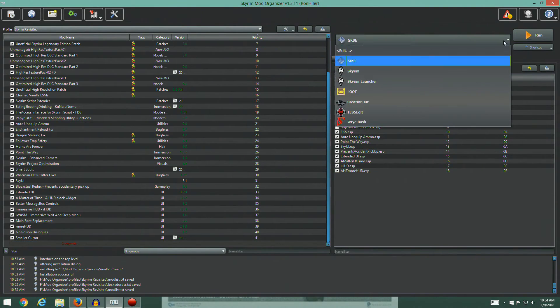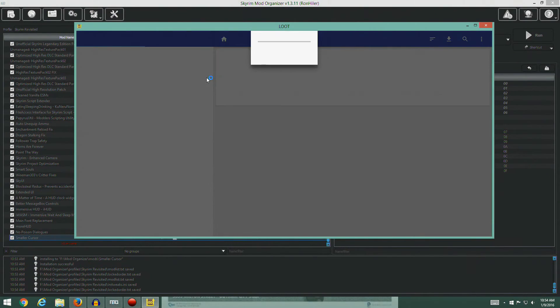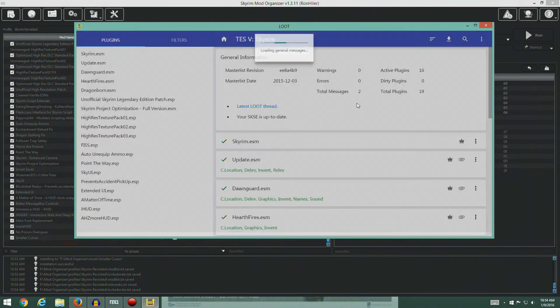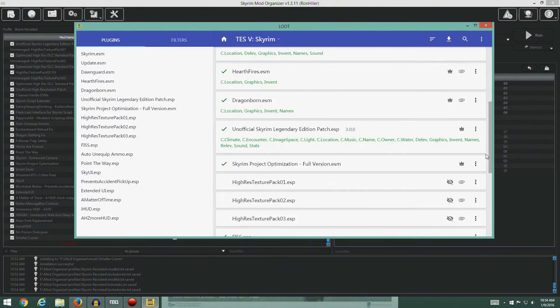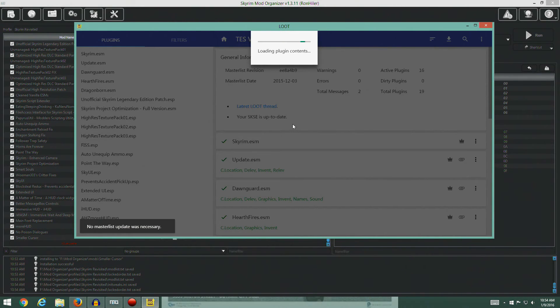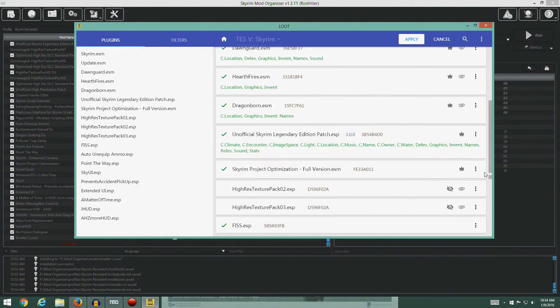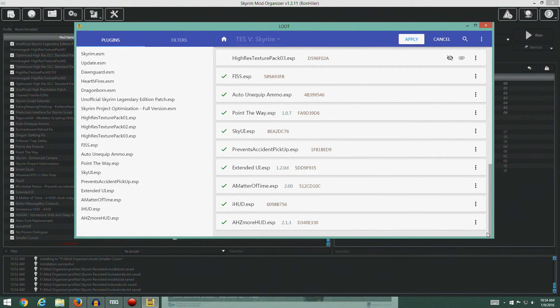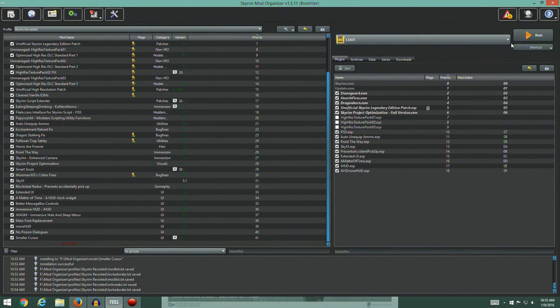We've got the same overwrite file from before — just the one file, not bad. We now have 15 plugins. Let's run LOOT to make sure everything is sorted properly with no errors or warnings. Starting to get a list here. No errors, no warnings — looks very good. Sort, no master list update required, pretty much the same order. Apply and close.